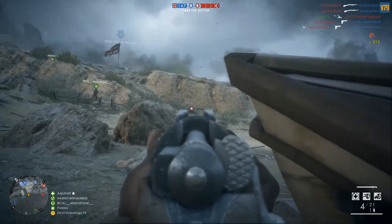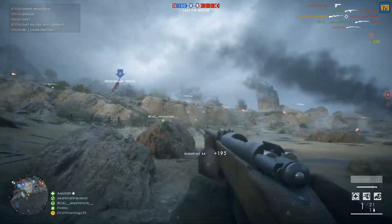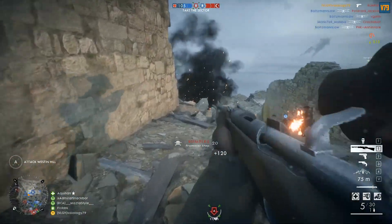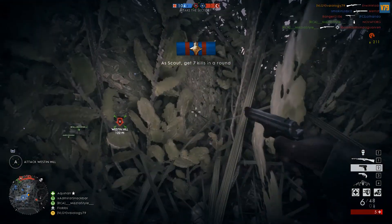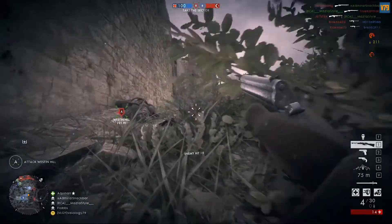This rifle can be used from close to medium-long range, but beyond that you'd want another rifle better suited for long range. The rate of fire of the Carcano M91 is 73 RPM, which is better than the Gewehr M95's 66 rounds per minute, considering it is equipped with a straight-pull bolt — so follow-up shots will be a lot faster with the Carcano.